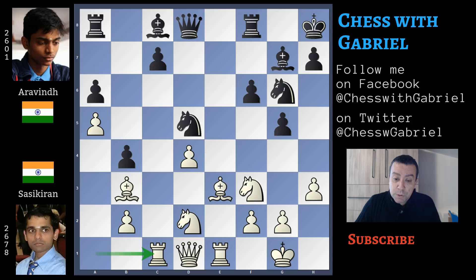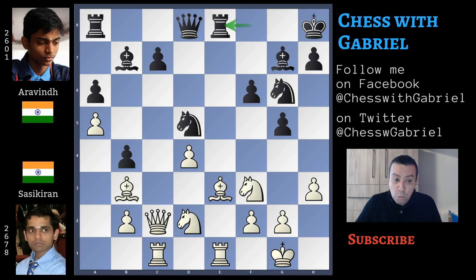Back to our game: g5, h3, knight to g6, rook to c1, and bishop to b7. I still don't understand why Aravind doesn't exchange the knight for the bishop, because the position is semi-open and having the bishop pair should be something good — something to strive for. Queen to c2, rook to e8.